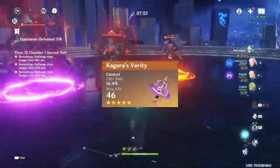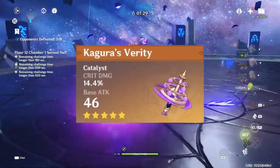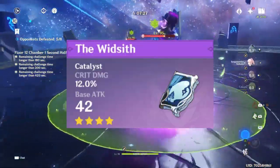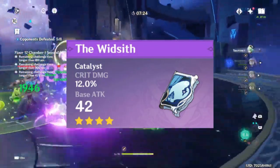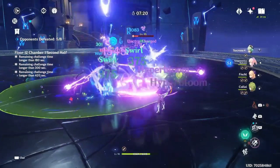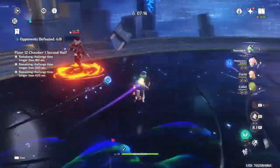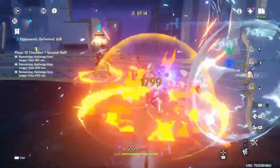Now onto crit weapons — Kagura's Verity is going to be great if you have it, but it's not worth rolling for Nahida. Widsith is also going to be a decent weapon: it's a good crit stat stick, and if you're using Nahida on-field all of the passive effects are going to be good for her. It does lose out to other options if you don't kill everything in one rotation though.